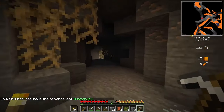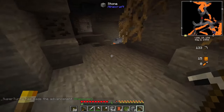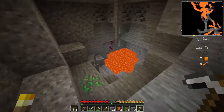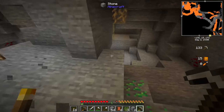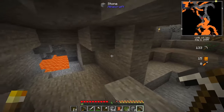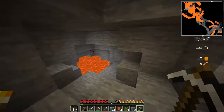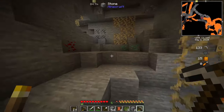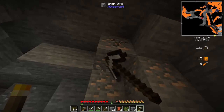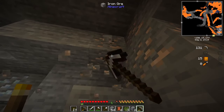We're going to mine these diamonds and we have enough to make it to the Nether today. We got a total of five — amazing! I made some torches too, basic Minecraft stuff. I'll definitely be coming back down to loot all these ores. We got ourselves some diamonds, so let's make our way back up. We need iron for a bucket, and then we're going to the Nether.